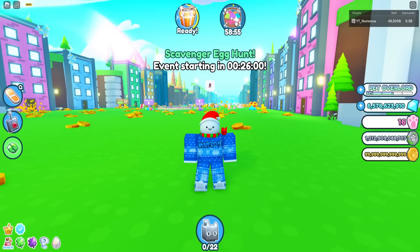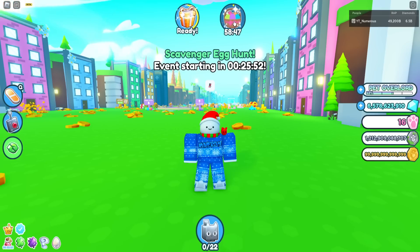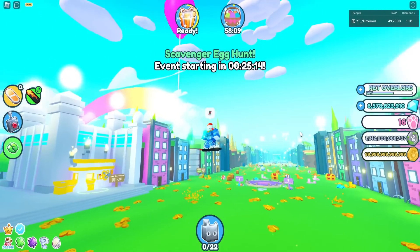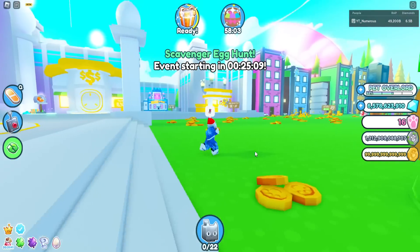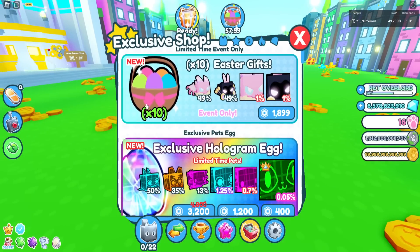Right here there's an Easter thing where we'll get an Easter basket gift if I stay online for one hour. We have a brand new currency, and this pot looks so cool. The first thing to check out in the shop is a brand new 10x Easter gifts item.